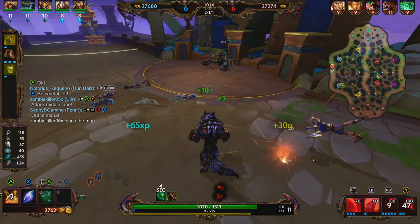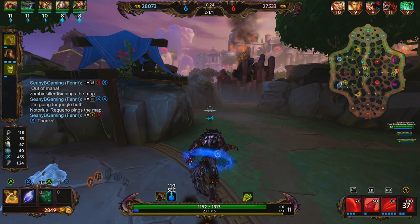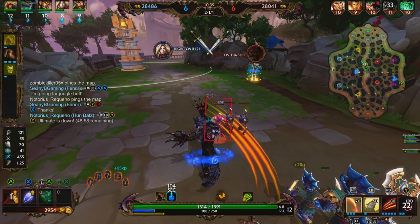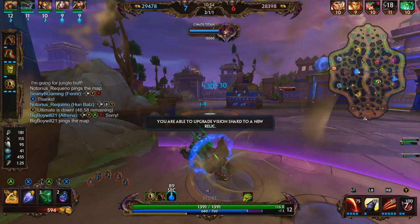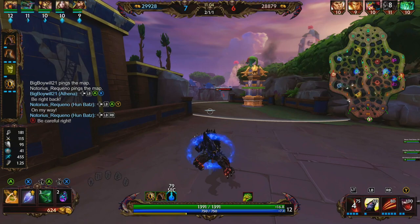We're going to just clear the minion wave, use our 3 on Hercules. We're completely out of mana, so we're going to rotate back and pick up our blue buff with the humbats. We don't really have the mana and we also have a good amount of gold in the pocket, so we're probably going to back right here. Next, we're going to be picking up Shifter's Shield. Shifter's Shield is going to provide us 35 physical power, 25 physical protections. It has a passive that while over 75% health you're going to gain 35 physical power, and while under 75% health you're going to gain 40 protections — both magical and physical.